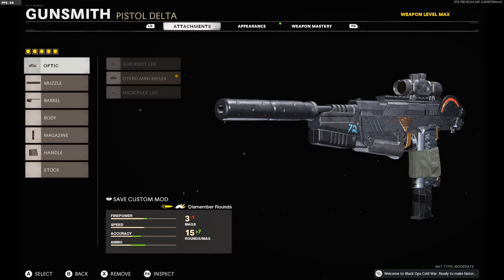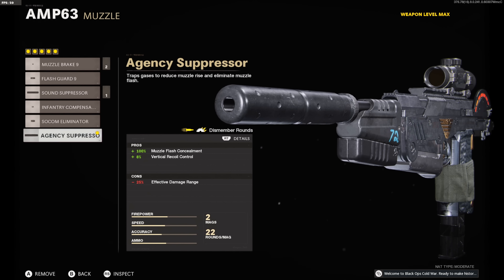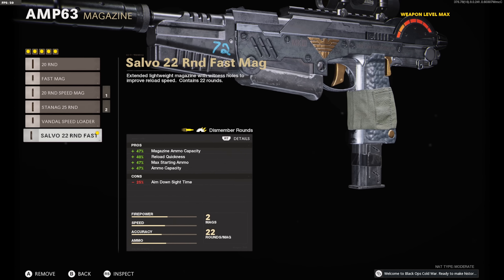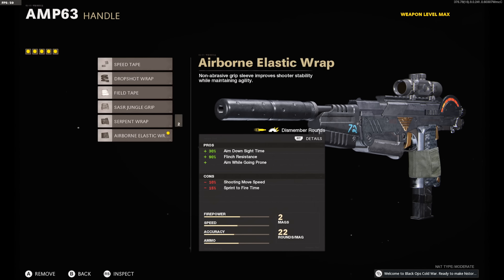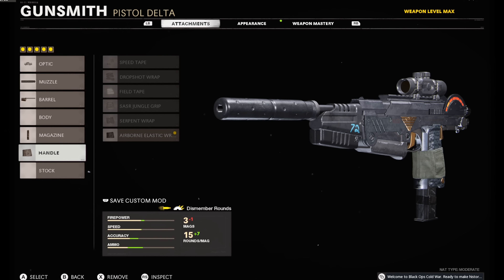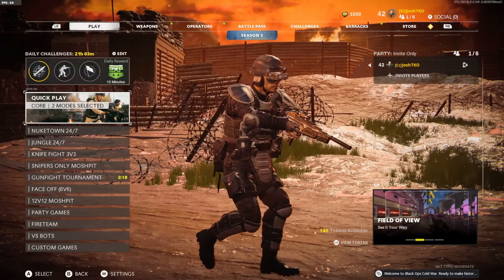For the class setup we used: the mini reflex, the agency suppressor, the 6.4 task force barrel, the 22-round fast mag, and the airborne elastic wrap. There are some attachments you can switch out and utilize just as well as what I used today, but this worked out pretty well for me.